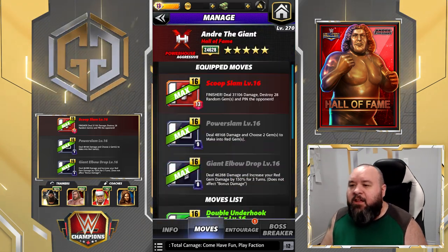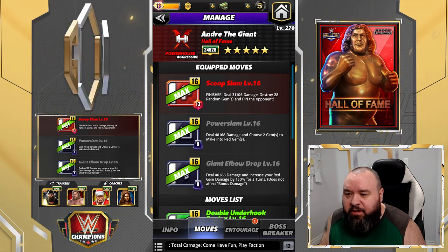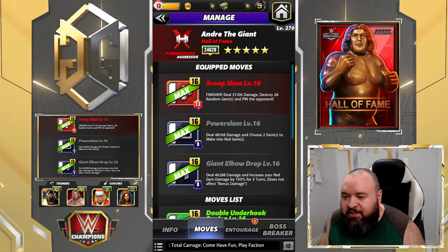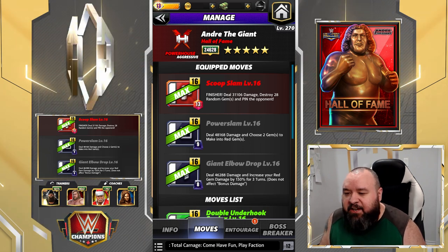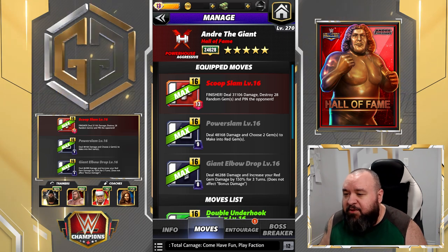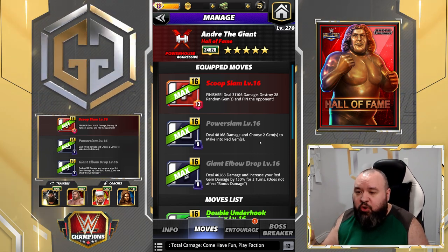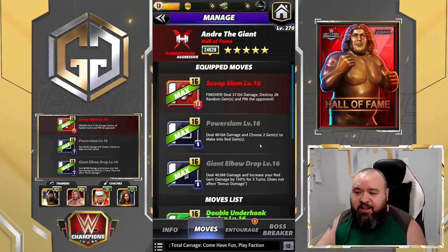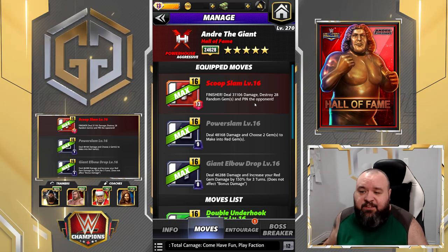Second moveset for Andre. We're gonna do the Coop Slam — a 13 MP red move finisher that deals 31.1k damage, destroys 28 random gems, and pins the opponent. The Power Slam is a 9 MP black move that deals 48.1k damage and chooses two gems to make into red gems. The Giant Elbow Drop is an 8 MP black move that deals 46.2k damage and increases your red gem damage by 150% for three turns — does not affect bonus damage. The finisher destroys 28 random gems, which has a chance of getting some reds in there.